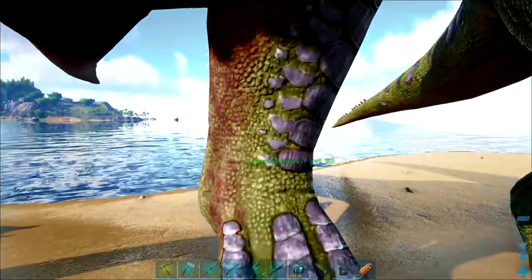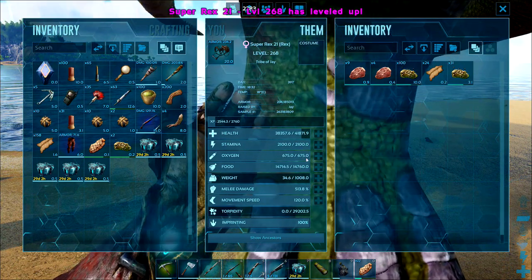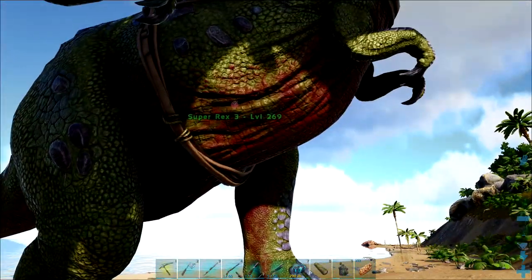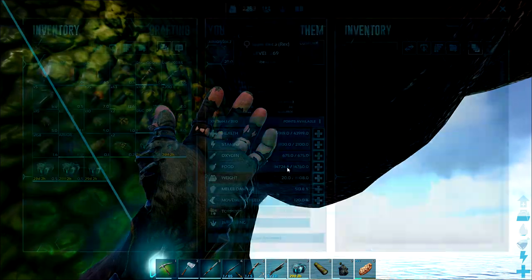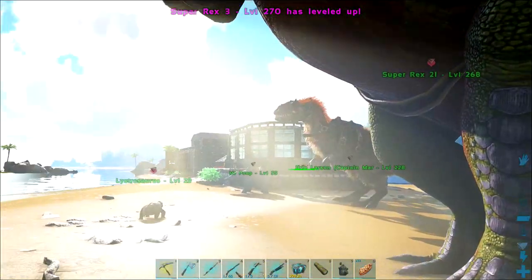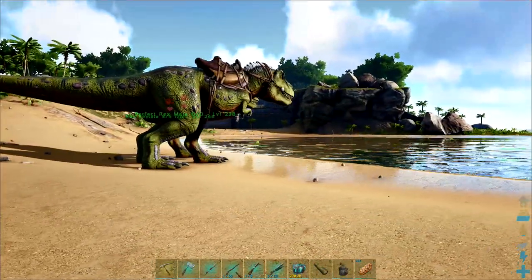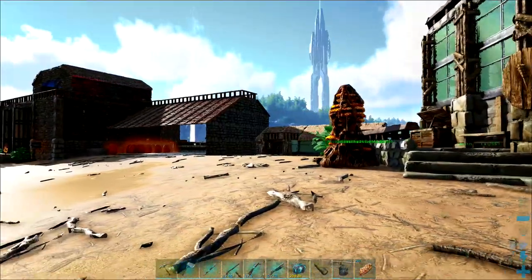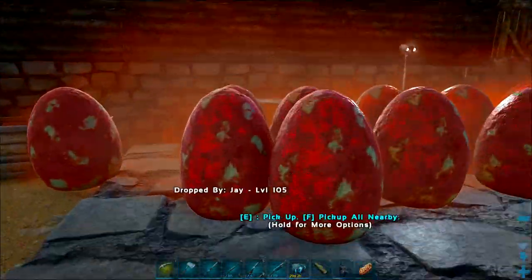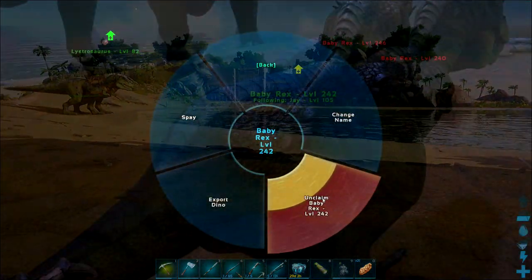These are the last two Rexes to be levelled up. This one we're not going to be taking into the fight - this is Super Rex 21 - but Super Rex 3 is still needing some levels. The best way to do this, if you're using my settings, is to eat the baby Rexes. But if you're on unofficial, you're going to be looking out for some alphas and you'll have to level each Rex individually. But doing it this way is hard enough.